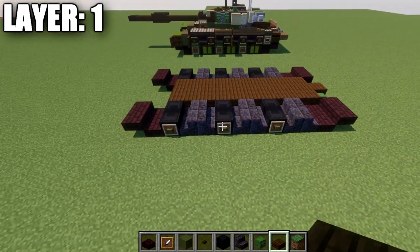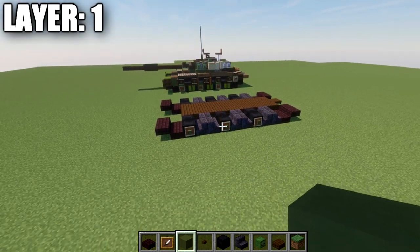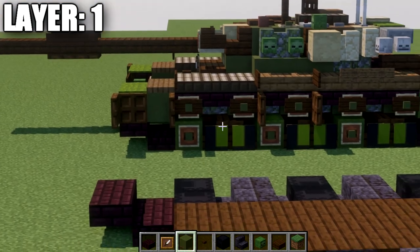With that all done, we basically have the basic structure for our build done. We're going to now move into making those banners. I'll grab the materials and be back to show you how to make those banners for the road wheels.